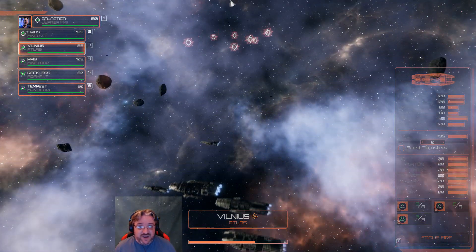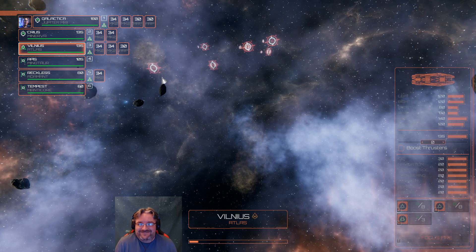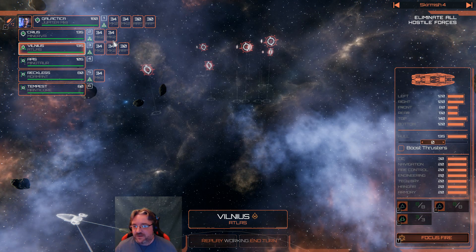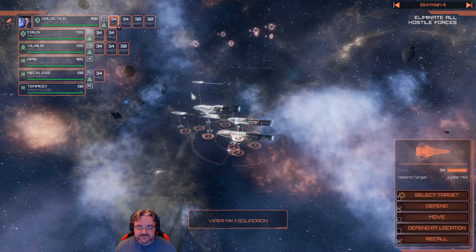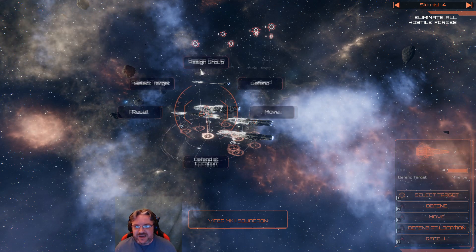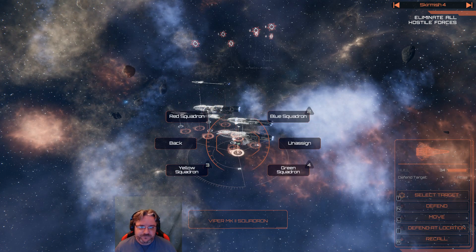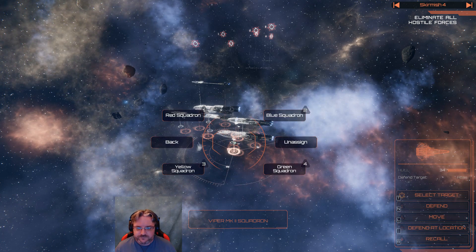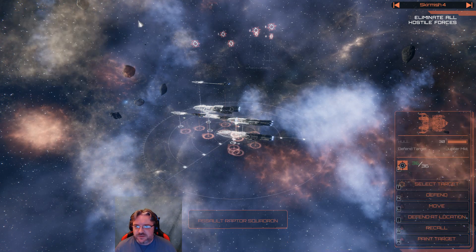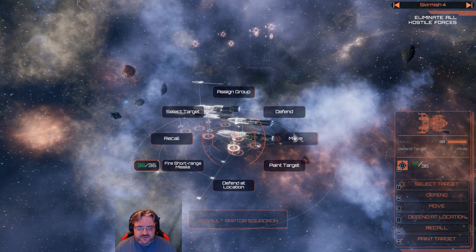That's an awfully large fleet early in the game, but you're expecting that. Check your firing solutions before engaging. Priority one is in safe hands. Now you can also still set them — assign group. They don't default to one anymore. You know, they used to always default to red squadron — they don't do that anymore. We'll also put you on yellow squadron, and we'll put all of our assault raptors on green squadron.